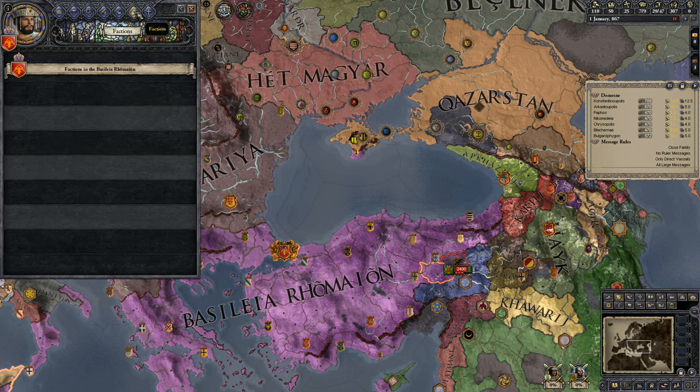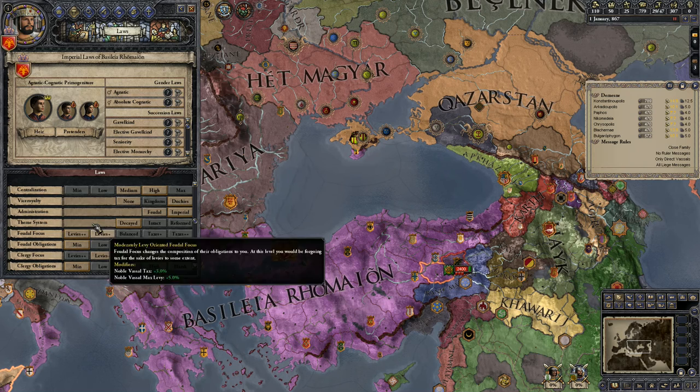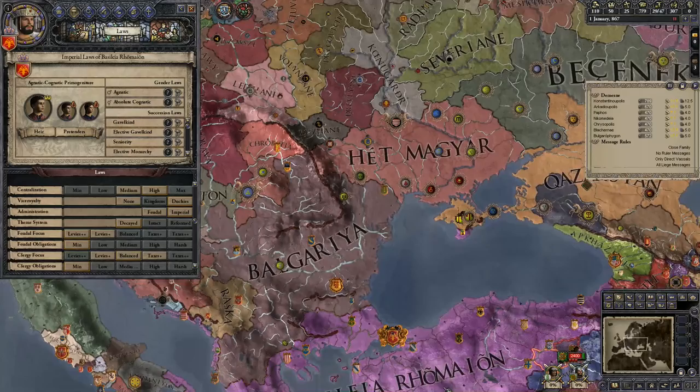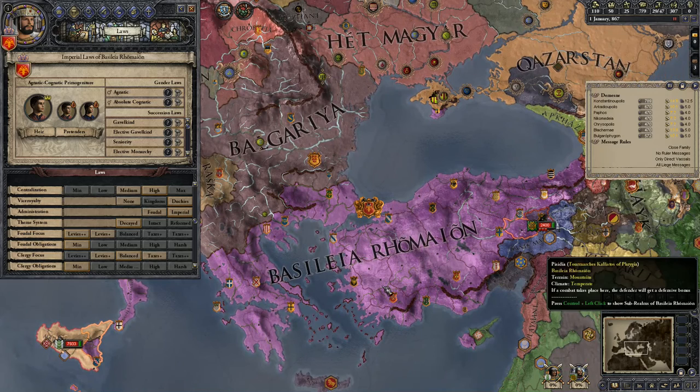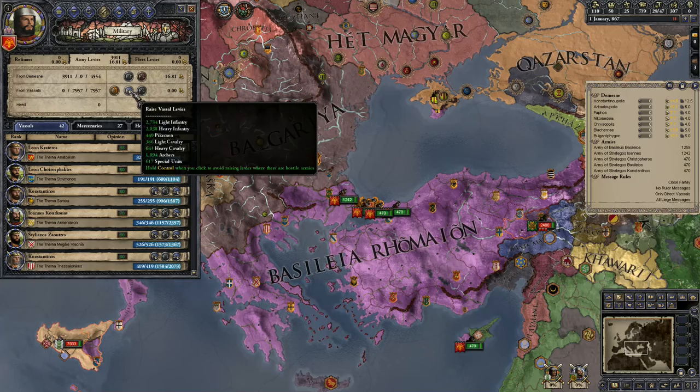Other than that, there are some other things you'll notice once we start the game. There are different sets of factions in here. Your laws are different, so you'll notice King's Peace is in here, along with your theme system. For those of you who aren't familiar with the theme system, I highly recommend that you check out the History of Byzantium podcast — it's a continuation of Mike Duncan's History of Rome podcast, albeit by a different individual, and they go into depth on what exactly the theme system is. But basically, it's just how the Empire was set up. Without further ado, let's raise some troops.